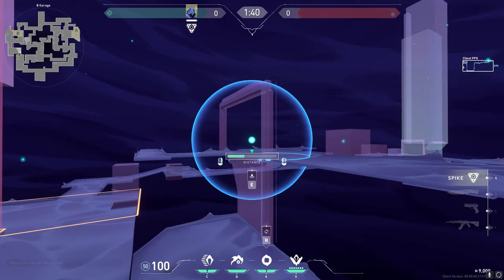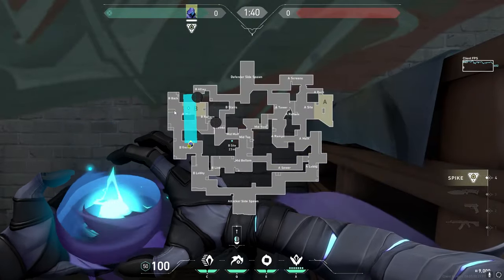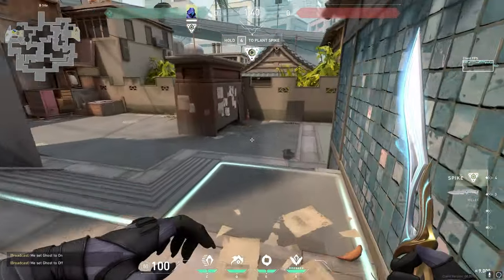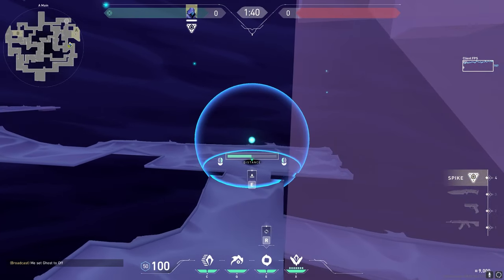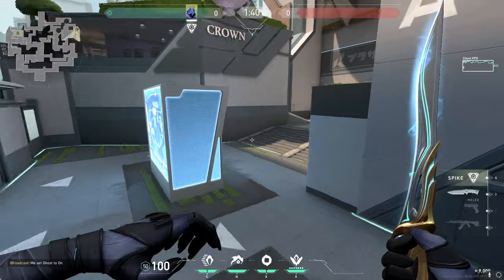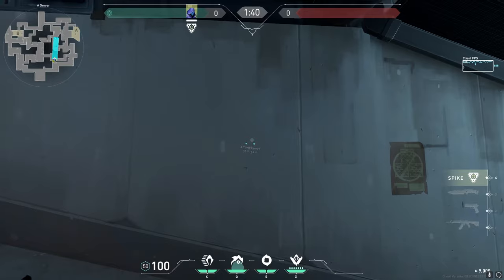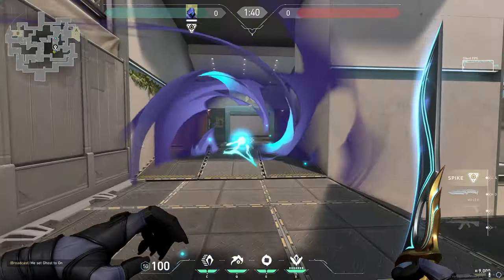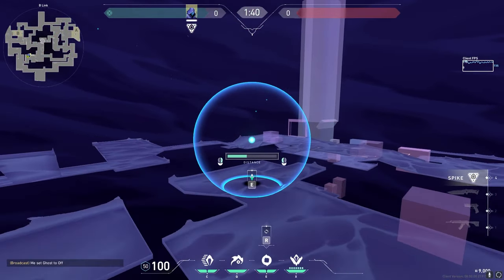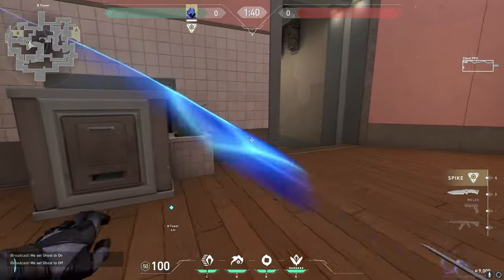B takes on Split are fairly simple — smoke the heaven area and smoke the spawn area off, then flash the site area or back site, whichever you prefer. I typically throw it so my team can scale up and clear back site. If your team's taking A, smoke screens and then smoke the heaven area, then throw the flash which will blind the entire site — anyone playing back site or towards elbow will get blinded. As two bonus tips for Split: you can flash ramp from sewers for your team on an A take to blind anyone trying to peak ramp early. You can also go to market if your team is taking mid, smoke the ropes, and then flash heaven to blind anyone playing in B heaven as your team runs up mid.